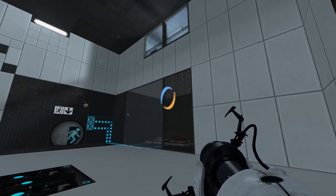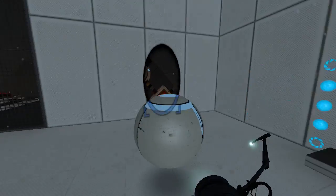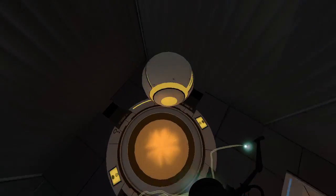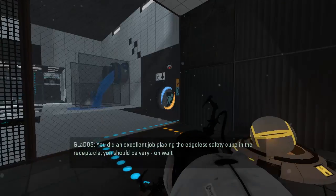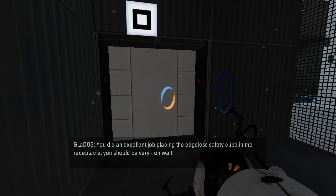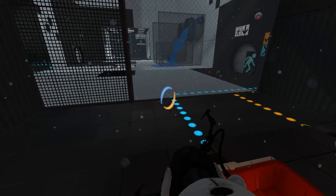It seems that we just want to put the ball — I mean, the edgeless safety cube — inside of here. 'You did an excellent job placing the edgeless safety cube in the receptacle.' Oh wait, hang on a minute. You have no idea how tiring it is... I hate that dialog so much.